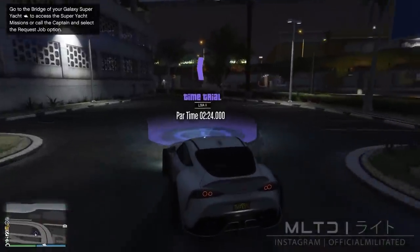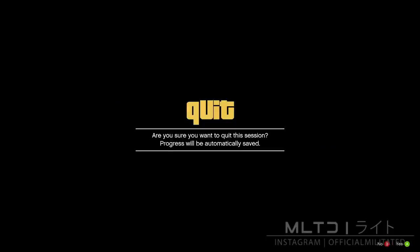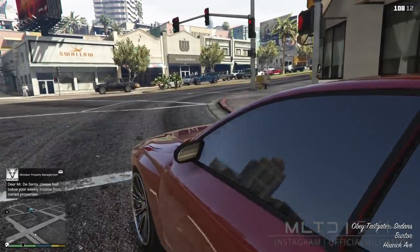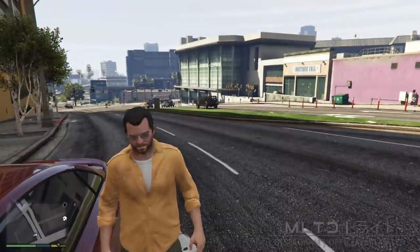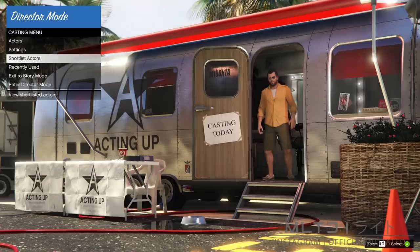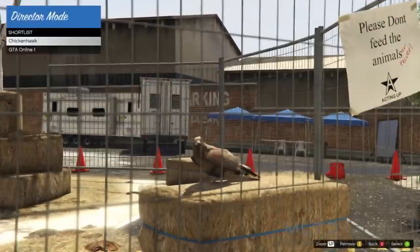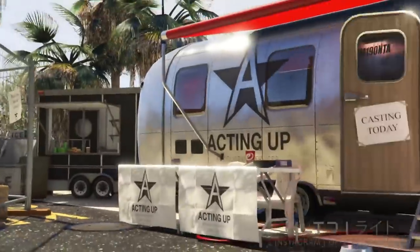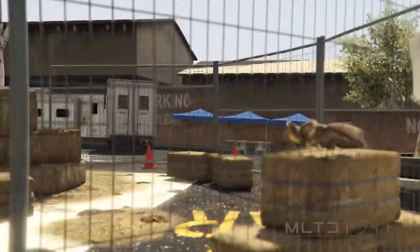Get back into the car and repeat the same steps — go ahead and start the time trial and then switch to Franklin. Even though I picked Franklin, I've loaded in as Michael. Open up the interaction menu once again and return to director mode. Since we already have the actors shortlisted, go back into shortlist actors and hold down on the left analog or arrow key to switch between them. This time you're going to notice that the bird is duplicating.